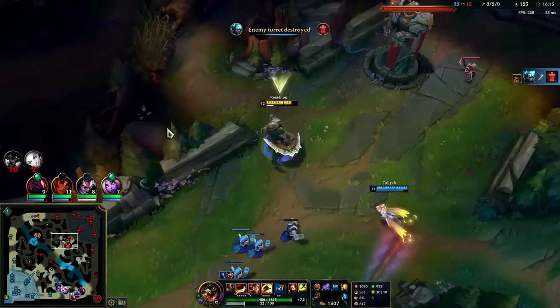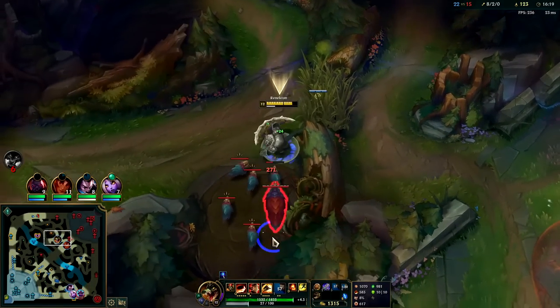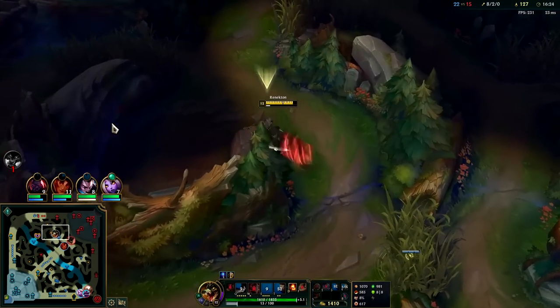Now what we need to do is not throw our gold. We have all this shutdown — if they kill us, they get 1,000 gold. As long as we don't throw that, it's going to be really hard to lose the game because they'll be at a huge gold deficit.